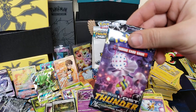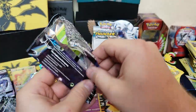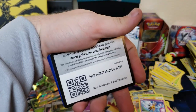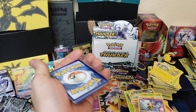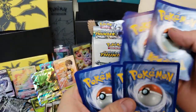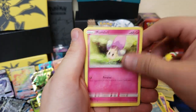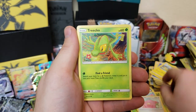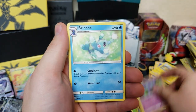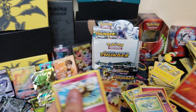Now we're on the final three — come on, Blacephalon GX, I want a Blacephalon GX, please! We got Spinarak, Popplio, Morelull, Chansey, Treecko, energy, Axew, Sableye, Brionne, Cyndaquil, and Ryombi. Two packs to go — can we get something good?